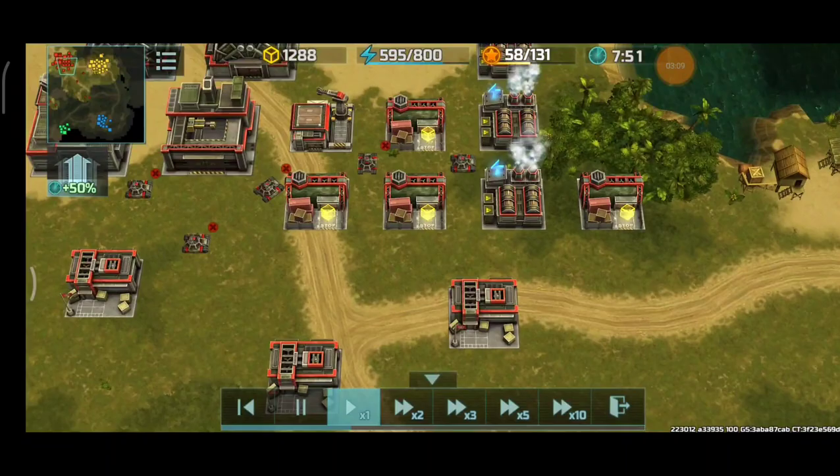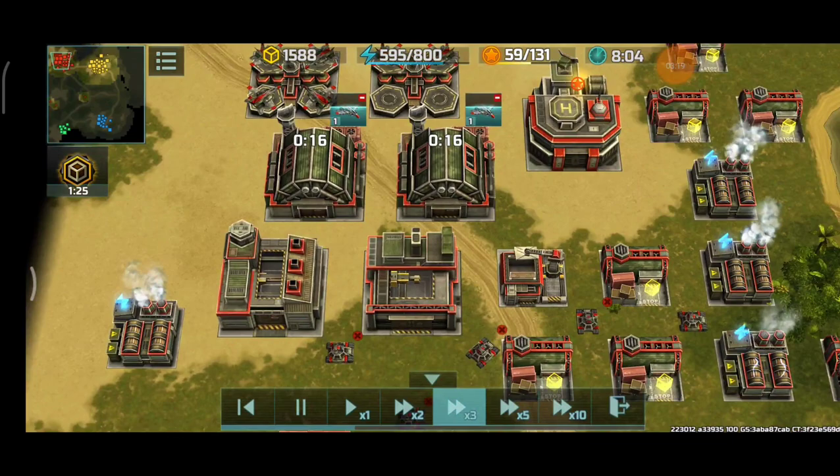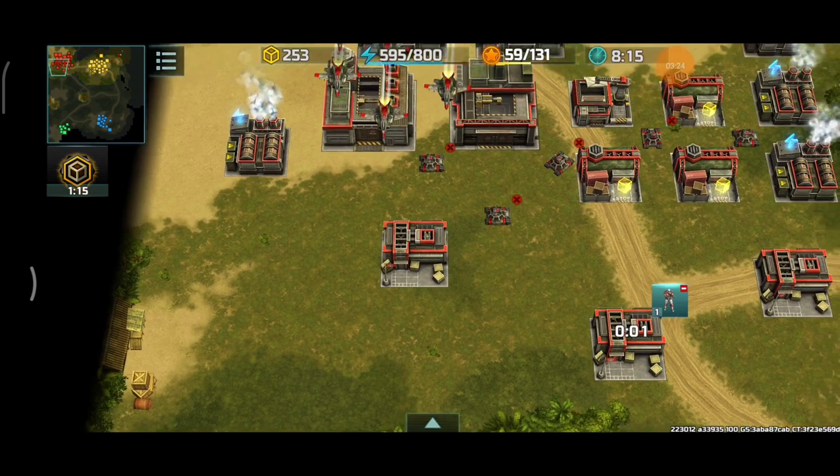I need more resources. Going HQ5 now. There goes what looks like a scout. Delta turning to be annoying right there.